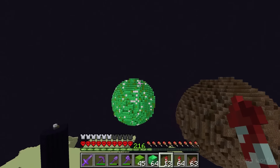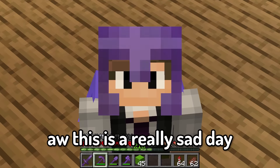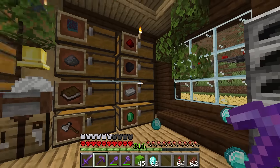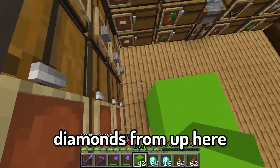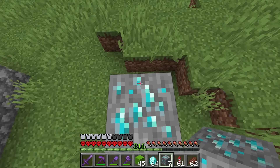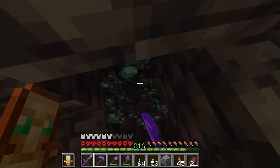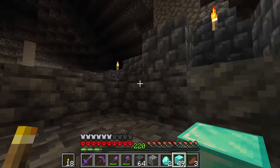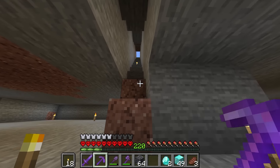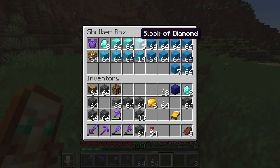Now that the emerald planet is complete, I can get started on the diamond and netherite planets. For the diamond planet I'm going to need a lot of diamonds — I think it's time to say goodbye to my deepslate diamond roof. But with my Fortune 3 pickaxe I should get a lot of diamonds from this. That just got us over a stack of diamonds. I'm also going to place these ore blocks down to try to get some more. I still don't have as many diamonds as I was hoping for, but I'm going to be using some other materials to texturize the planet and fill in space.